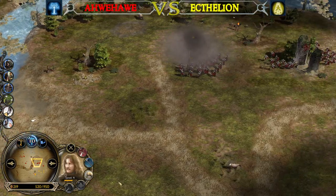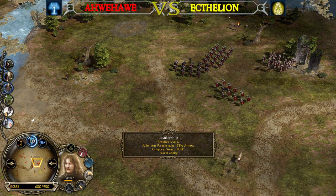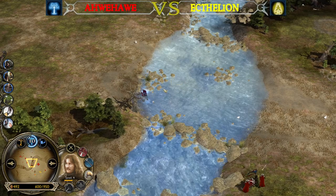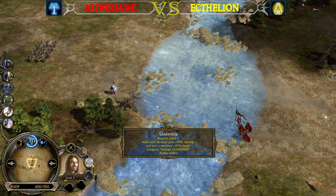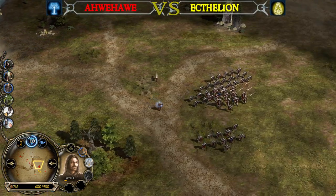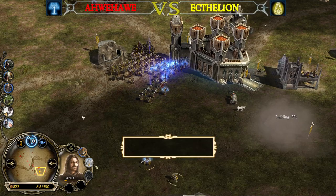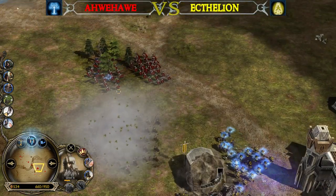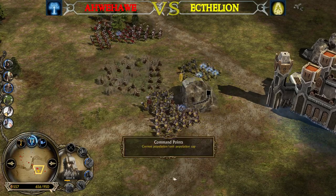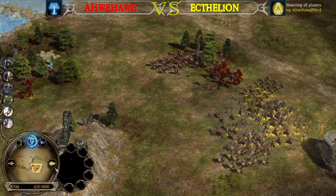Faramir is almost level 5. Level 6 will be needed for the Leadership to be unlocked — category armor buff. Boromir has category damage Leadership, and from King Dain it was high-tier spell Leadership. 950 command points available — almost full command points for AveHave. Now full command points. On the other side, Ectelion sitting only on 450 command points.